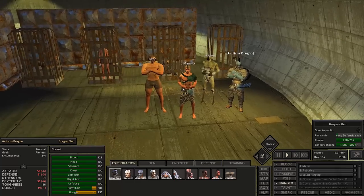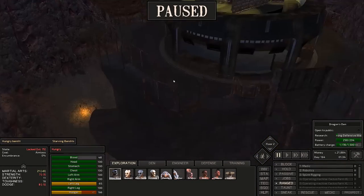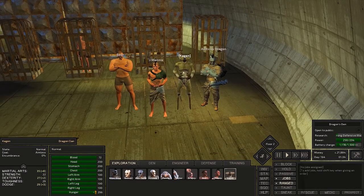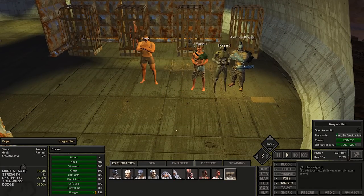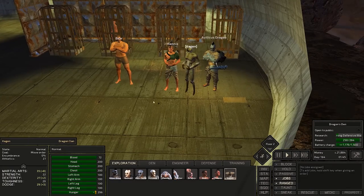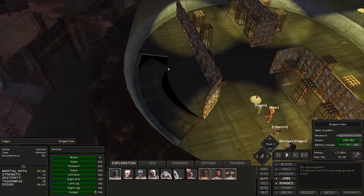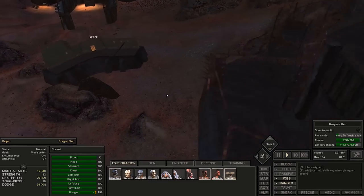I went ahead and recruited a couple more of our prisoners. I also captured one more prisoner — a hungry bandit that attacked us outside. So welcome Bear, Mannix, and Kagan to the clan. We got a hive soldier with pretty decent stats. We're not going to recruit anybody with stats above 20s or 30s because we want to keep it kind of legit if possible. We got some more men and I think that's going to be good for now.